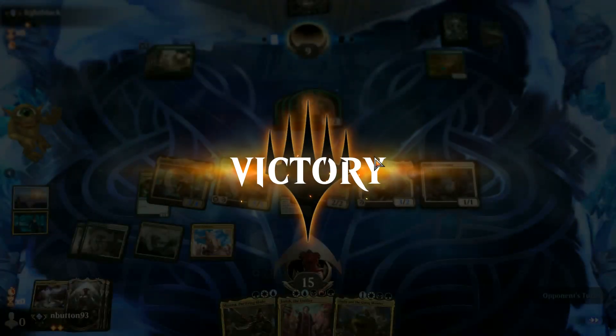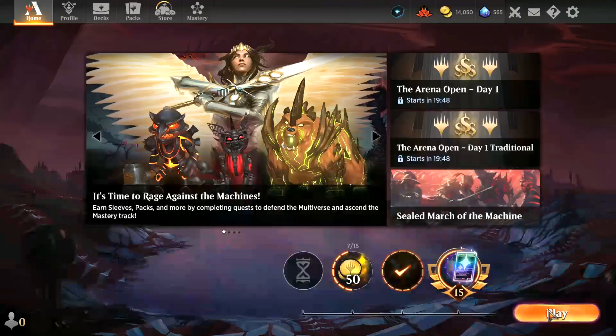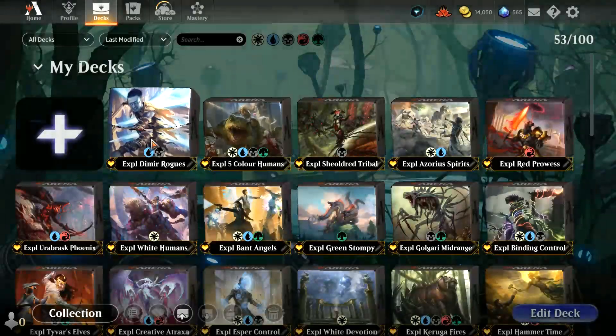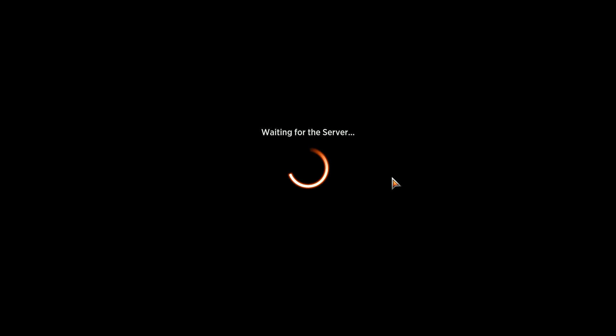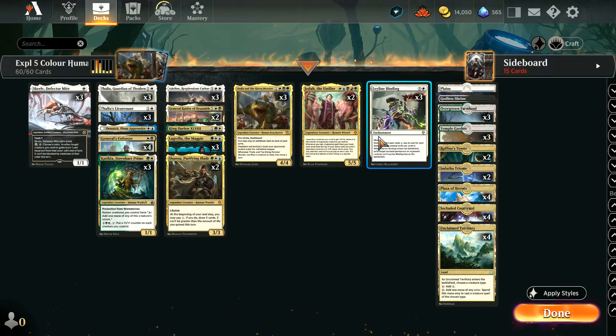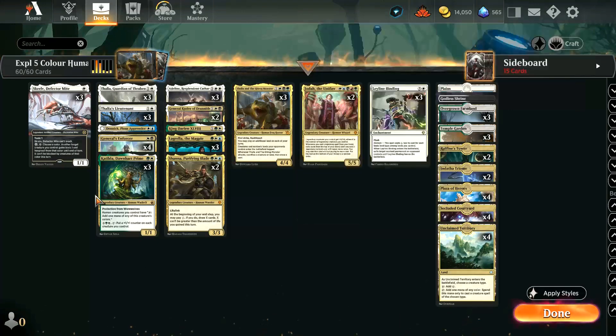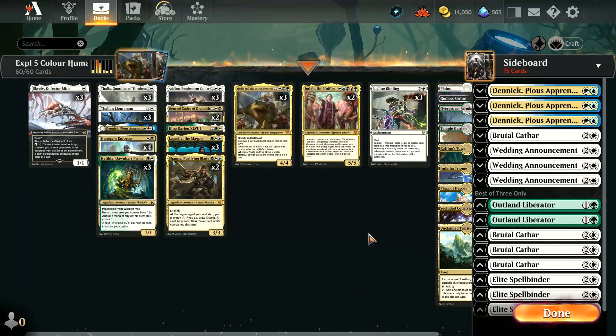That is five colour humans — I quite like that. Thalia and the Gitrog Monster did some good work. Just a very aggressive, powerful card that's hard for the opponent to deal with, especially if they don't have removal. If I were to change something, I might pop in one more Jodah and take out one Leyline Binding — that would probably be a better way round. Having Jodah on the battlefield is very good. This played very well and I'm quite happy with this configuration. Hit those like and subscribe buttons, make comments, make suggestions for new decks, and I will see you next time. Thank you.